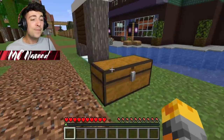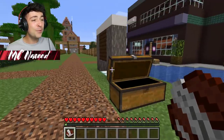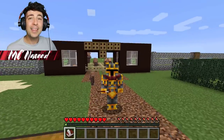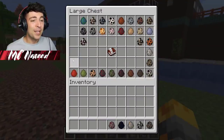I have a feeling everything we need is right inside this chest. We have loads of spawners today. Let's see what this book says: 'Hello Naveed, we need a huge favor. We have guests waiting outside to see their new zoo, but someone left the gate open last night and all the animals escaped. Help us populate the zoo again.' That explains why we have all these spawners - this is gonna be awesome.